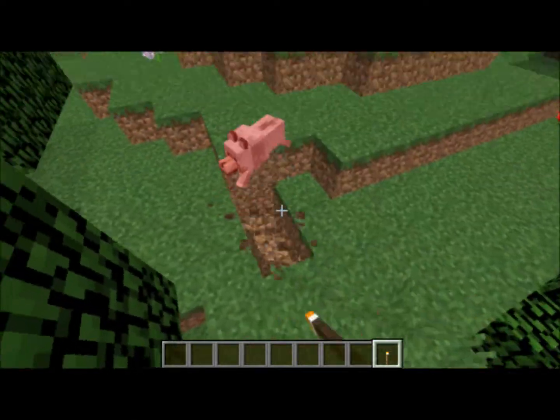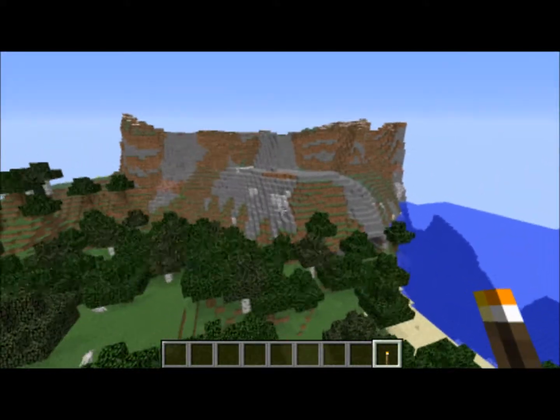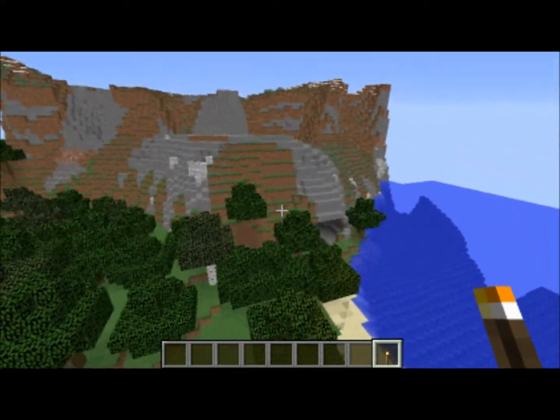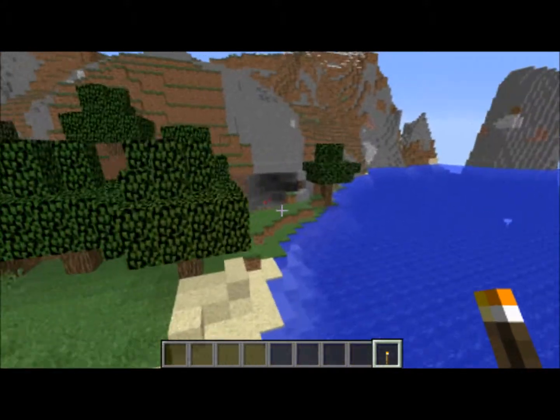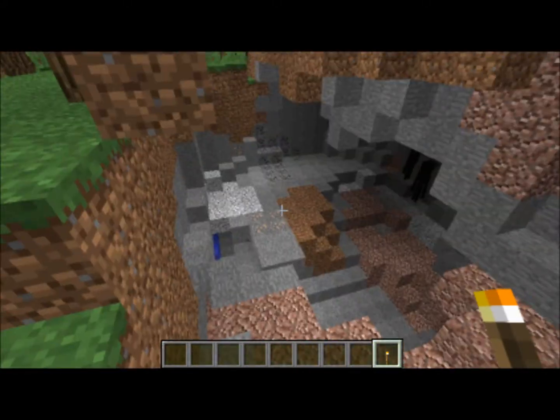Oh man, those flowers look neat. Get out of here. Oh look, there's some mountains over there. Wow, this cave looks really, really neat. That is so cool looking, it's like a garage. There's a little bit of work that could... maybe not so much, never mind.